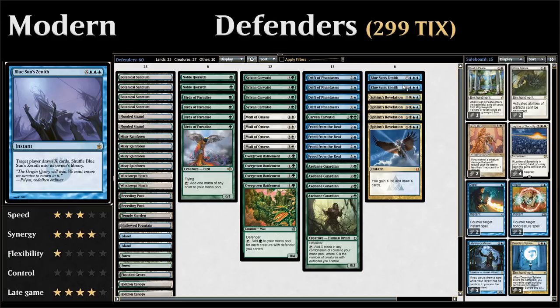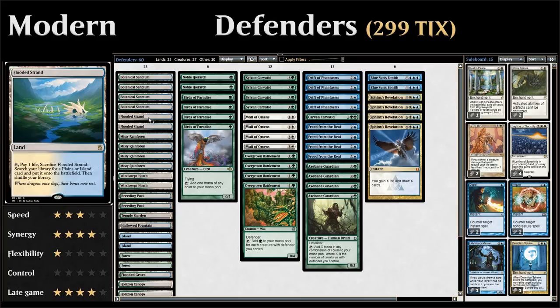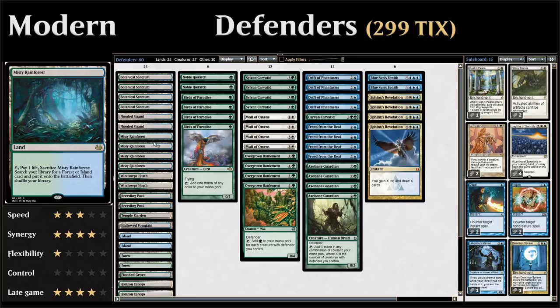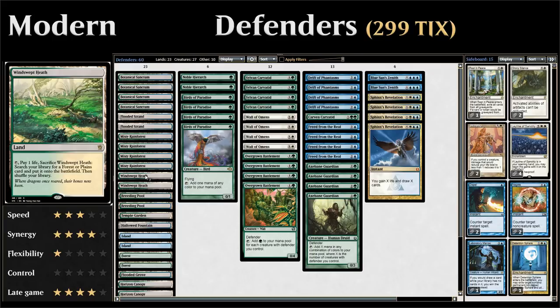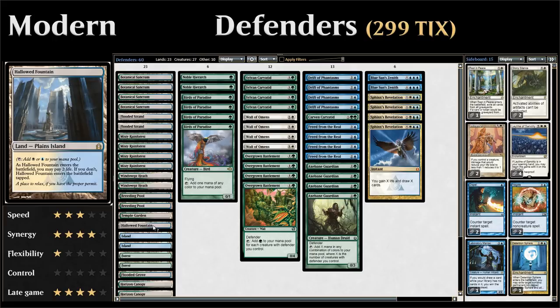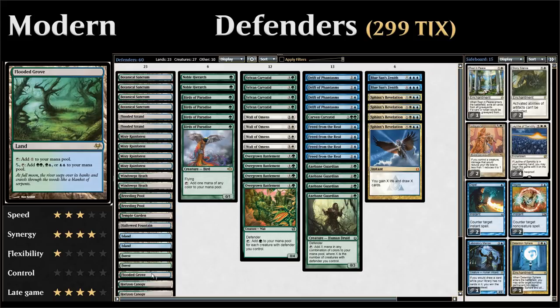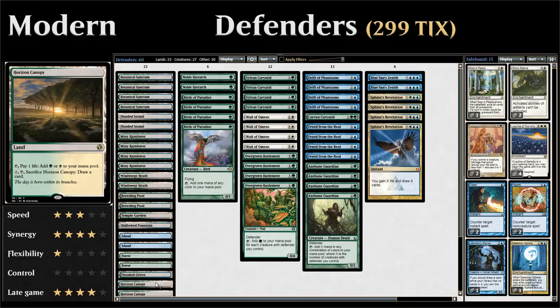Taking a quick look at the mana base: we have Botanical Sanctum, some fetchlands — two Flooded Strands, four Misty Rainforest (the most important fetchlands since our base colors are blue and green), and two Windswept Heath. Some shocklands: two Breeding Pools, one Temple Garden, and one Hallowed Fountain. Some basics — two Islands and two Forests. One Flooded Grove, which can be useful for filtering green mana from Overgrown Battlements into blue mana for Freed from the Real, Drift of Phantasms, or our draw spells.